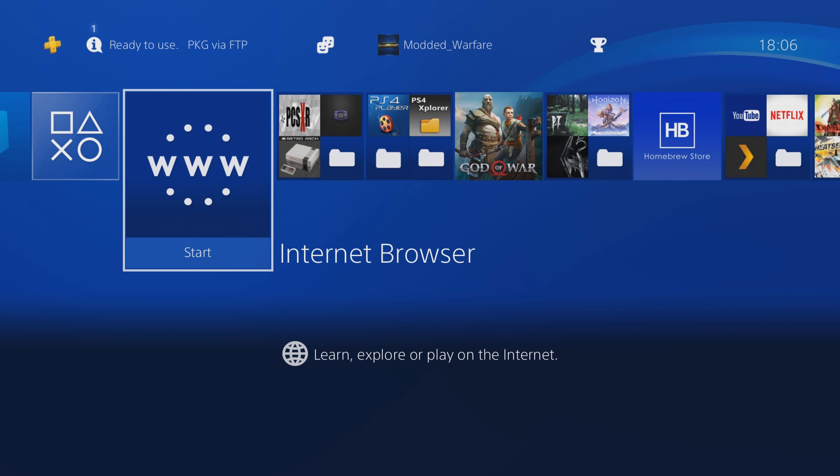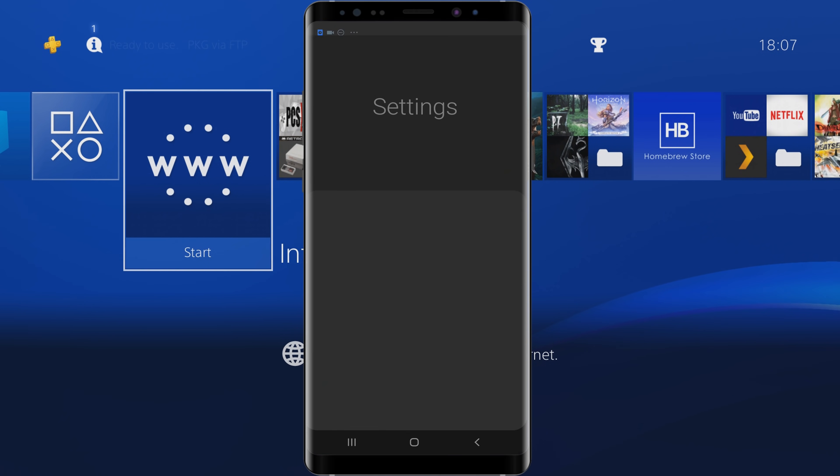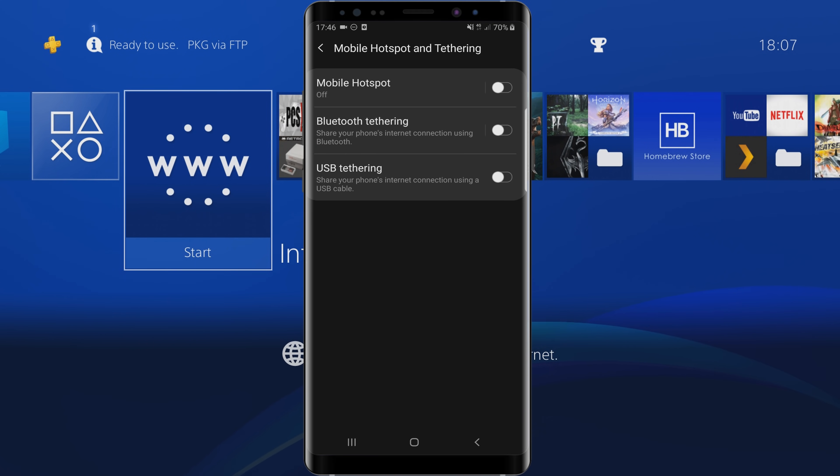So there are two ways to use your phone to connect to your PS4. You can either be connected to the same Wi-Fi network, or you can turn your mobile phone into a hotspot and then connect your PS4 to that hotspot. So if you don't have a router for whatever reason, you can do that. If you head into Settings, go to Connections, Mobile Hotspots and Tethering, and enable a mobile hotspot.